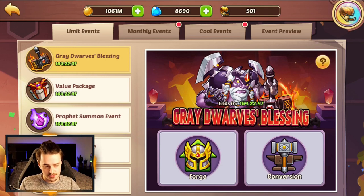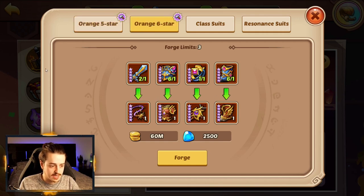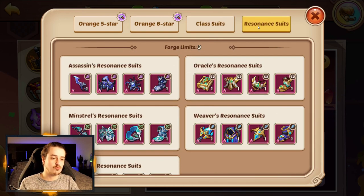Now as promised, let's take a look at the brand new Grey Dwarfs Blessing. First thing I want to comment on is the interface — I don't think this is the interface they're going to settle on. My guess is DH Games delayed the update because they were trying to finalize the interface. There's no animation for hovering, unlike other buttons. Nothing of the sort happens here; you have to just hard click it and assume it works. That's probably something that's going to get changed. Orange five-star equipment can still be forged as normal up to three times, six-star equipment same again, and class suits the same as usual.